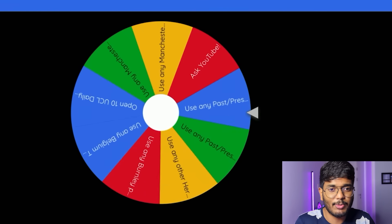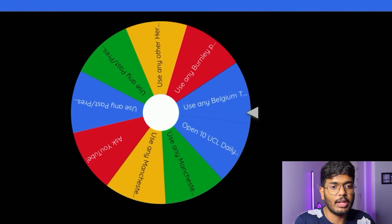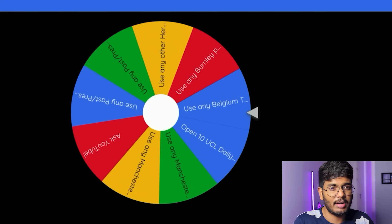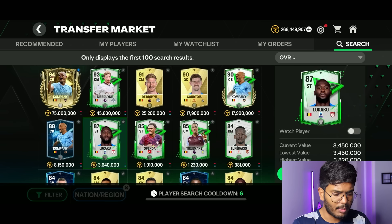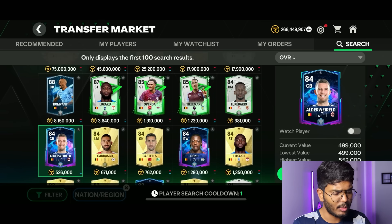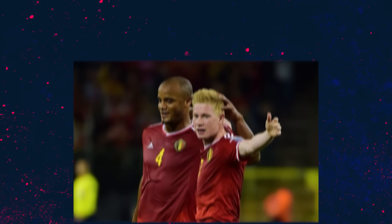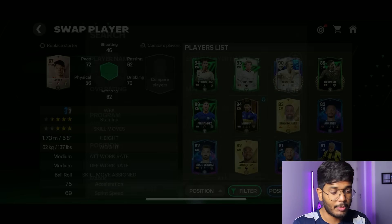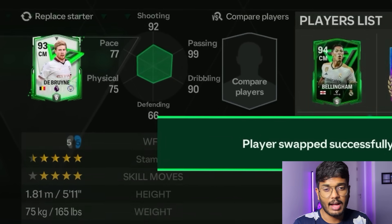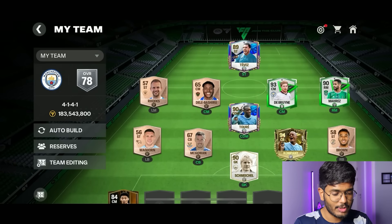Spin number four is stopping — use any Belgian teammate. That's good! We've got Romelu Lukaku, Tielemans, Alderweireld. I think Kevin De Bruyne is the best choice — he definitely played with Kompany. I'm going to use Kevin De Bruyne and put him in the CM position. The 4-1-4-1 is the formation we're going with.